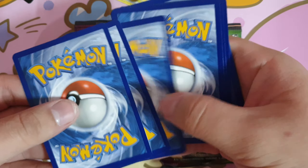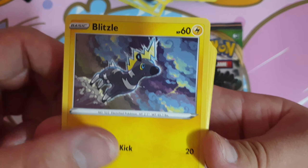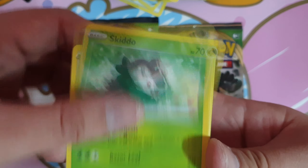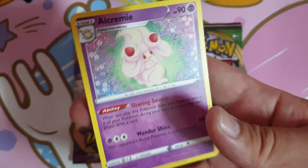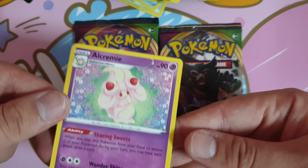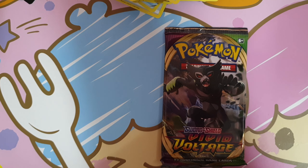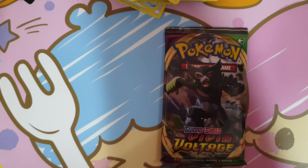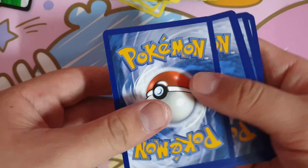Last 4 packs for today. Celebi first. So far only one Reverse Holo Charizard and Zashian. Fine Energy, Seachester, Galarian Stunk Fist, Coating Energy, Skeetle, Shepard, Ferro Seed, Jothic, Sandow, Duskow. Terachion — that's the rare. The Reverse Holo was a Duskow.